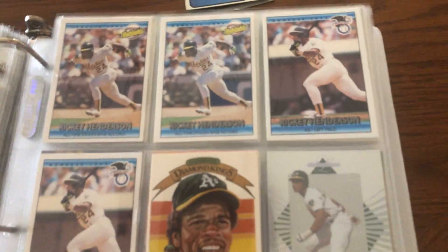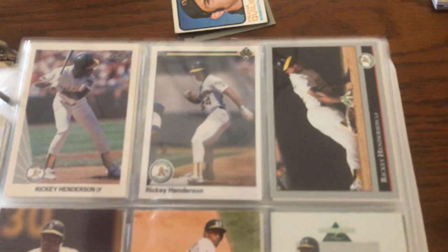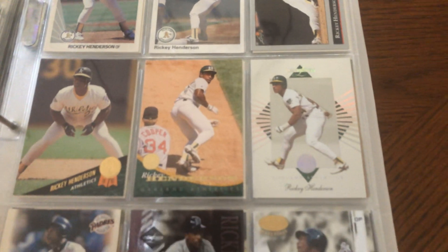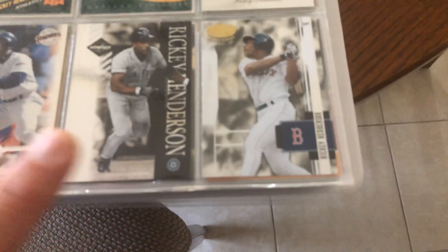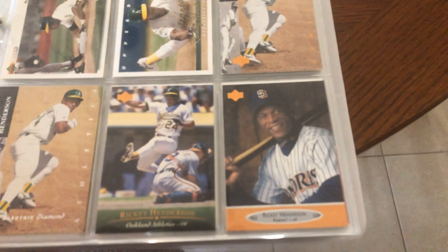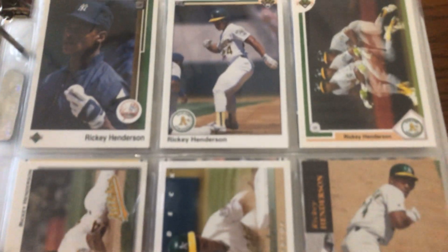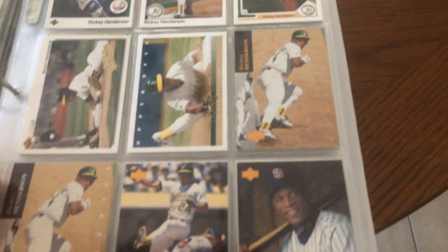Some more variations with and without a dot or period on the back. Ricky in a Mariners uniform. Great card — '92 Upper Deck, '93 Upper Deck.